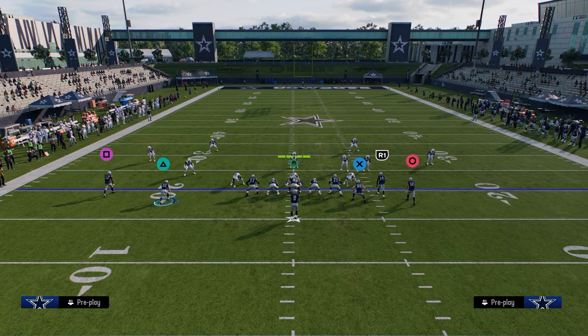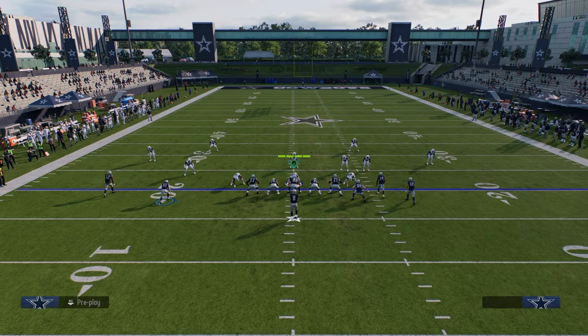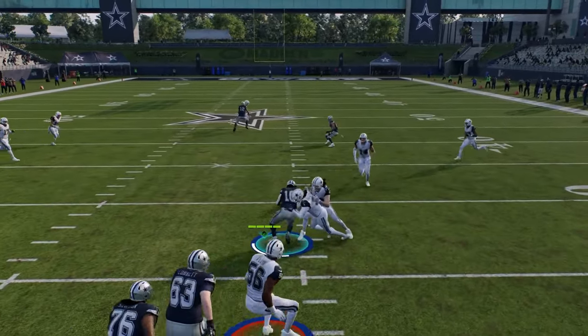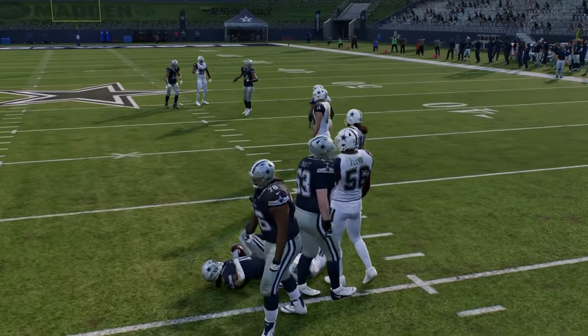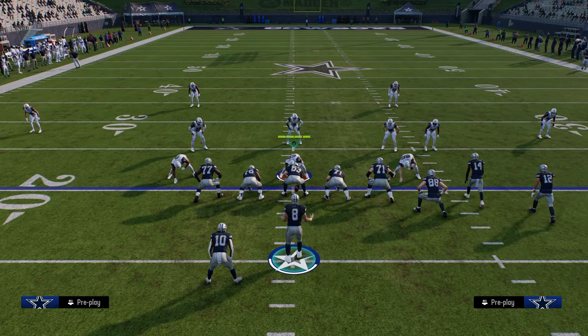Another combo that I like is motioning out and utilizing a combination that takes advantage of the intermediate area of the field. Trying to force them to have to shade underneath and have four guys underneath zones is really, really key in this game.